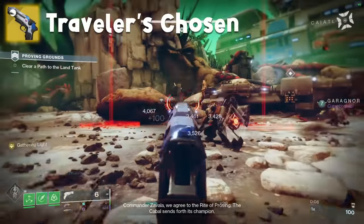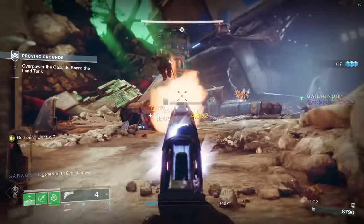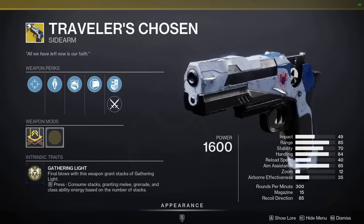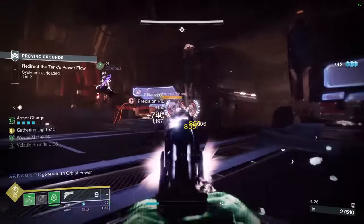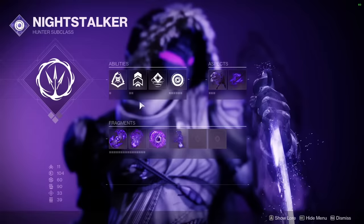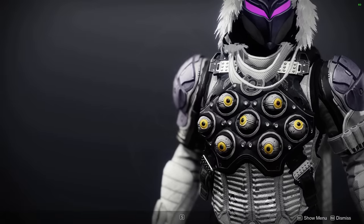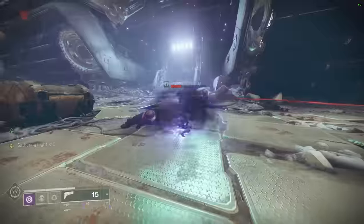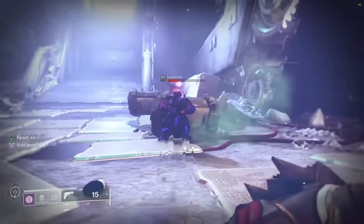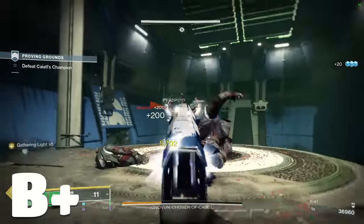Traveler's Chosen is the other exotic from Season of Arrivals. I find it less of a weapon and more of a bounty grinding tool. You get 10 kills, hold the reload button, and instantly get back all of your abilities. It also creates interesting situations where you can have 3+ charges of some abilities — take the Void Hunter melee paired with Omnioculus to get an extra melee, Gambler's Dodge to get another free melee, consume stacks for another, then dodge again for a 5th melee in a row. It can get kind of ridiculous. High B tier.